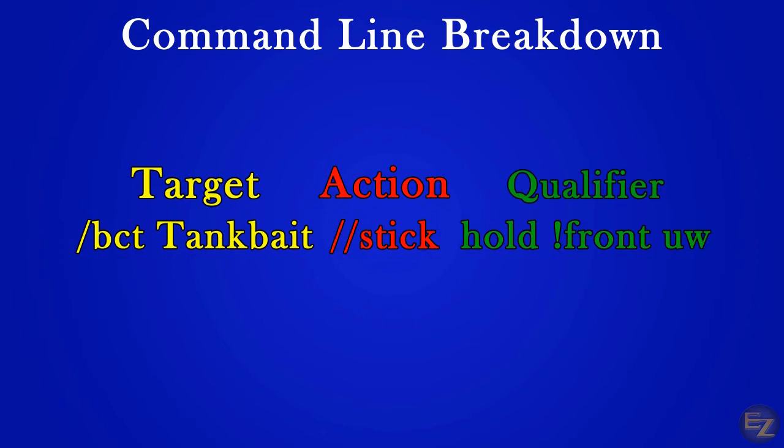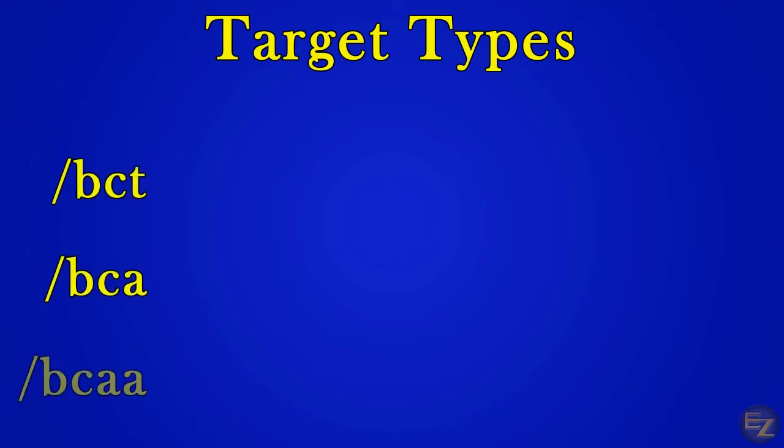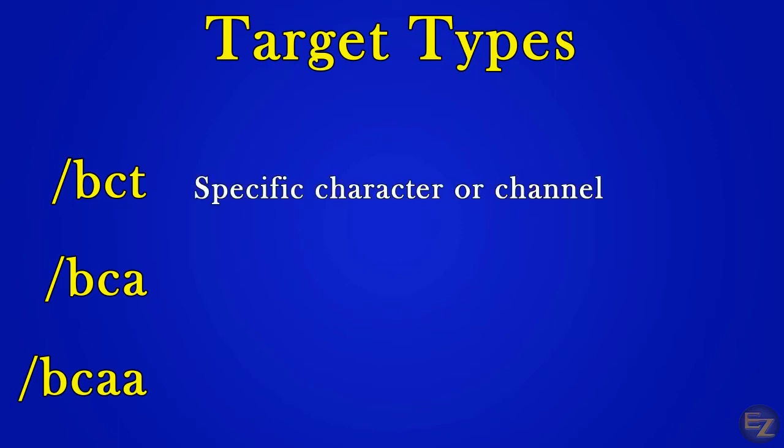Although there are many types of commands, almost all of them follow the same syntax. There are three types of target lines we will utilize for EasyServer: slash bct, slash bca, and slash bcaa. Slash bct sends commands directly to a character or channel — it acts like a tell or whisper. These are useful for performing a specific action or casting a specific spell on one character, and also very useful once we start utilizing channel commands.